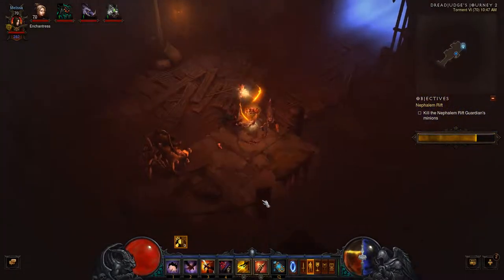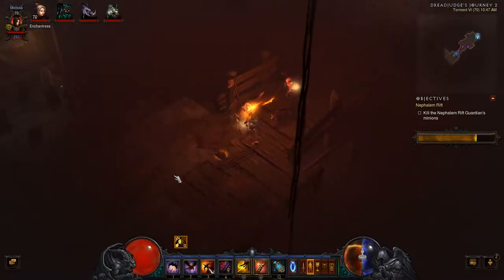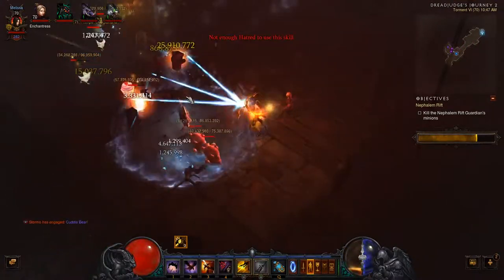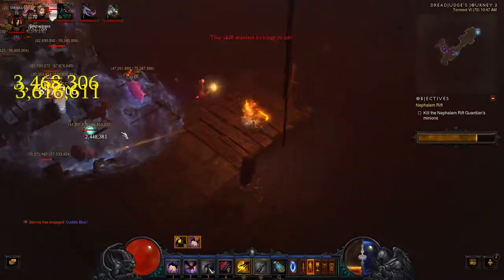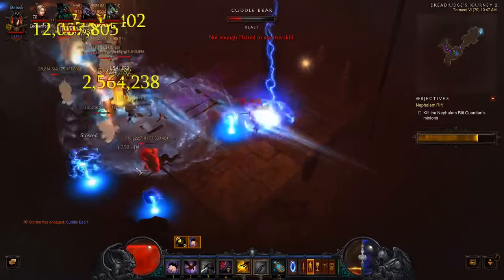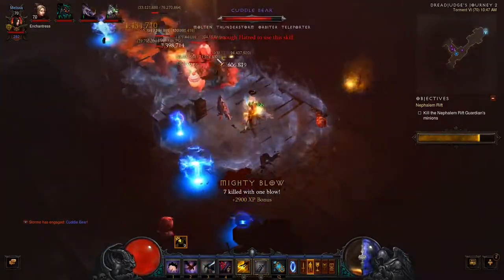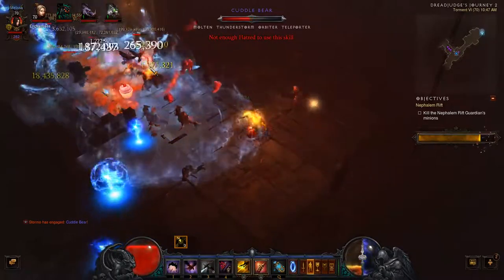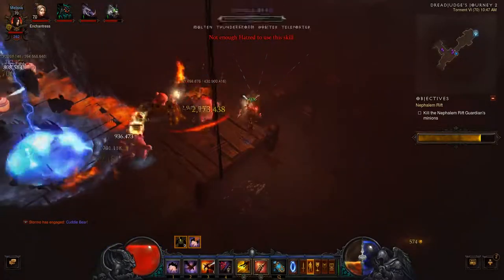This is a new map we haven't seen before in this series — it's the Catacombs map or whatever it is. And it looks like we've got a pony level! Look at all the teddy bears — death to the cuddle bears. It's been a while since I've seen this, and I've never got the actual Whimsyshire-themed rift level before ever.